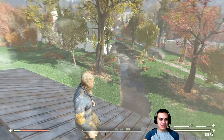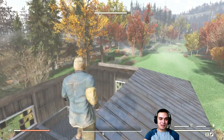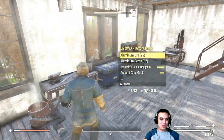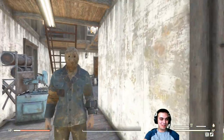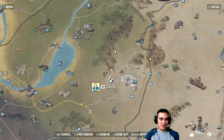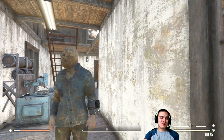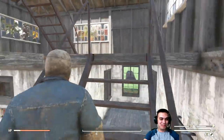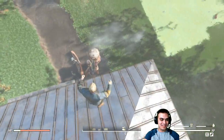So yeah, if you want to build a house and you don't want anybody walking in, make sure you don't build crafting stations right next to your windows, because someone can get in. The only way for me to exit this place now is by fast traveling somewhere else. This is a 'do not do' tip — do not build stations near windows.